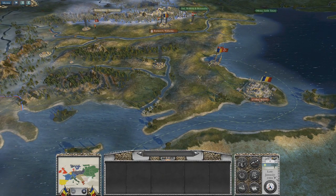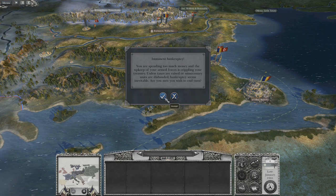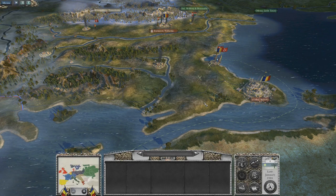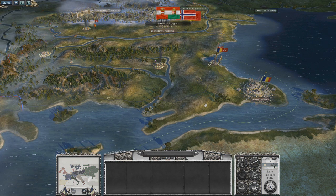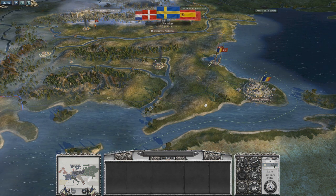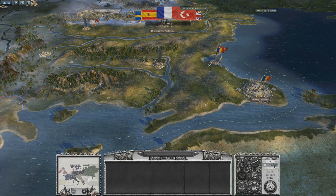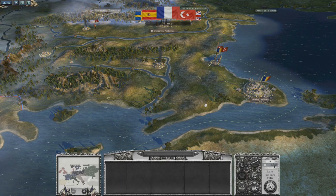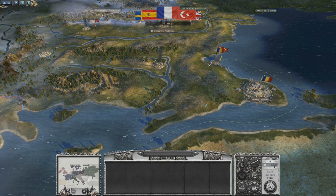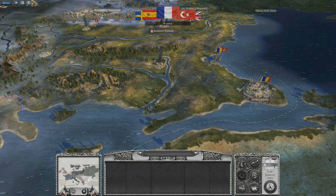We have bankruptcy imminent — we know that. I can't really fight at the city. Actually I could — I could just take my militia, armed populace, whatever they are, and fight back the first wave of Austrians there.